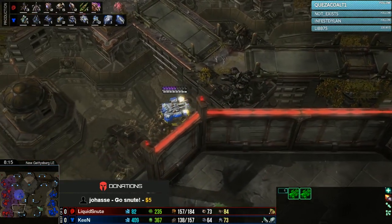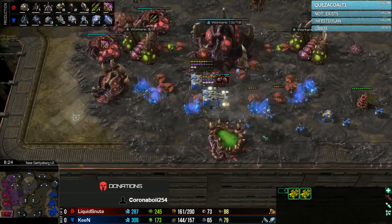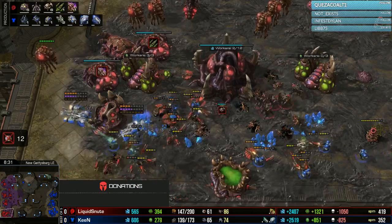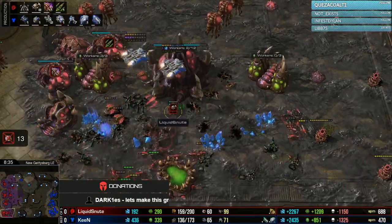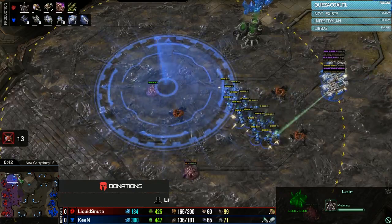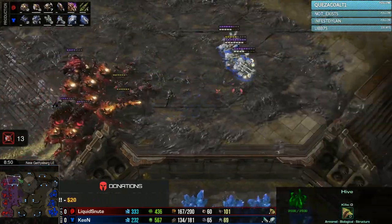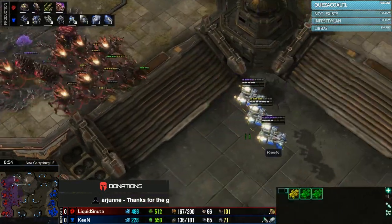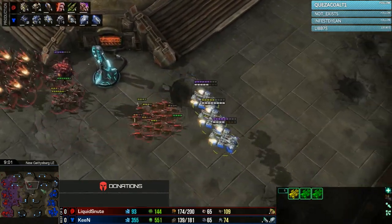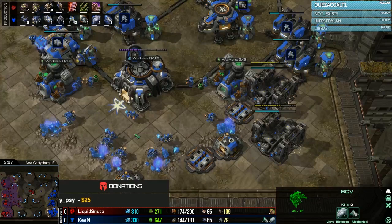Two Medivacs come across and load into Snoot's main base. An Infestor comes out and drops a Fungal, and Snoot loses quite a few drones in the main base. The Medivacs start backing away. Hive tech finishes shortly. A scan comes down and Marines continue pushing through Creep Tumors. Roaches and Ravagers push forward; Snoot tries a Fungal on the Medivacs but isn't quite close enough — Keen boosts away with plenty of time. Ultralisk Cavern goes down from Snoot, as he gets ready for his late-game tech.